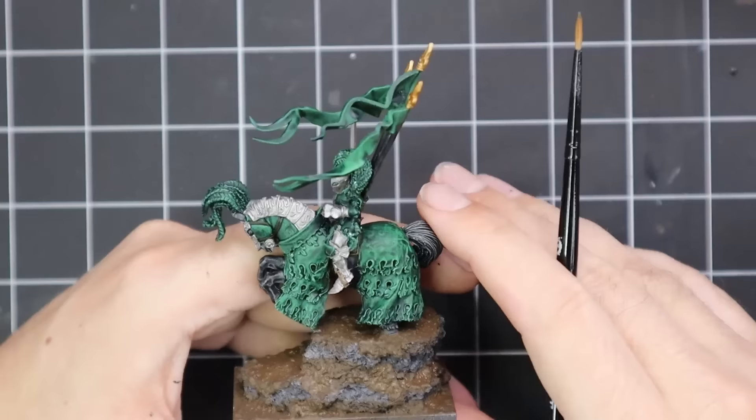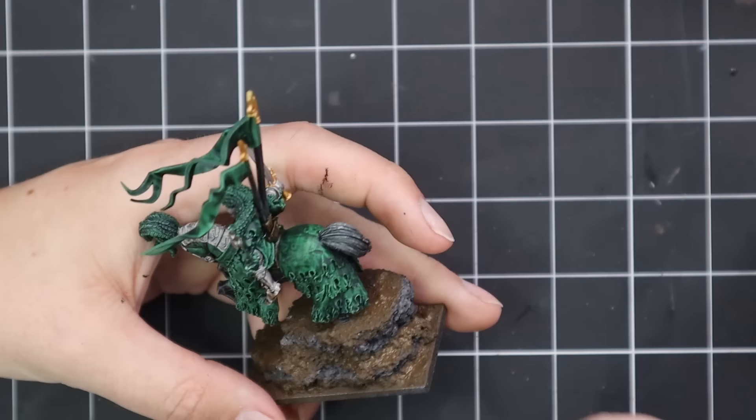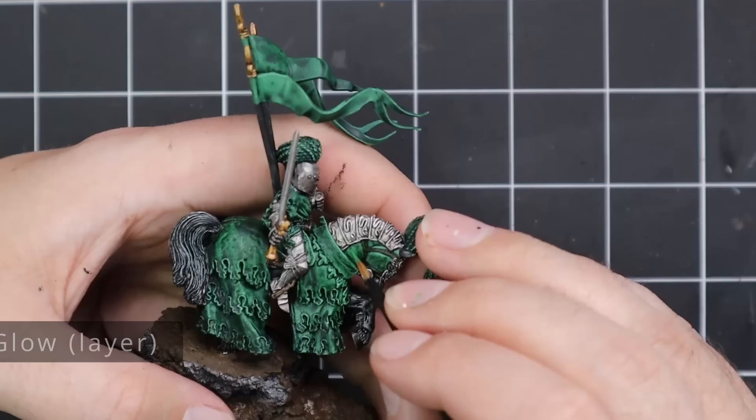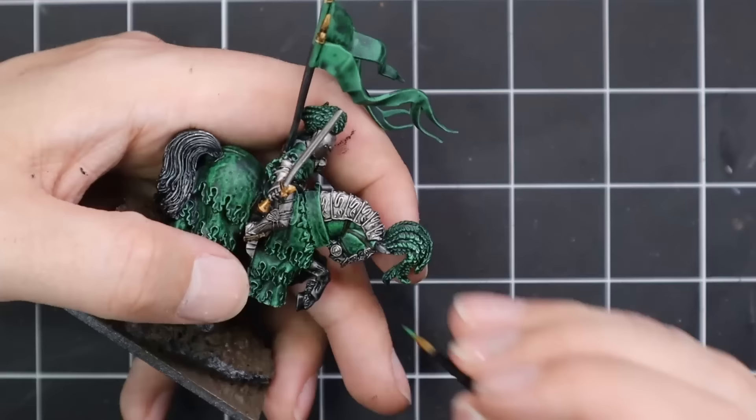Here's the base as it currently stands. I'm going to use Nuln Oil to shade down everything that isn't green on the model — all the armour, gold, banner poles, and barding on the horse. With that shade dry, it's time to move on to actually layering the green. We're going to start with Warpstone Glow, then up to Moot Green, and then AK Interactive's Pistachio Green — a paint I bought specifically for this video, highly recommended by Fletcher.